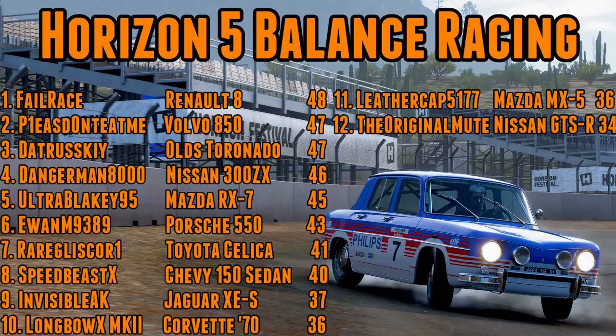Danger Man gets fourth with a 300ZX. Blakey gets fifth with the RX-7 — it struggled in places but scored very highly in the first and final race, ending up ahead of Ewan's Porsche. Ewan disconnected in one race and still managed to get up to sixth ahead of Gliska's Celica. Then we have Speedbeast's Chevy, Chris's Jag, Longbow's Corvette in tenth, ahead of Amy's MX-5. Mute's Nissan rounds out the table. This is an incredibly, incredibly close session.